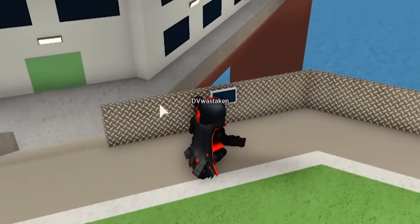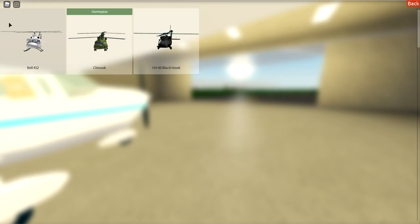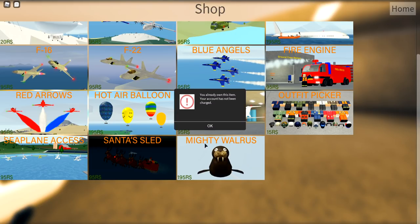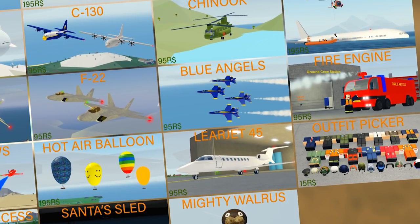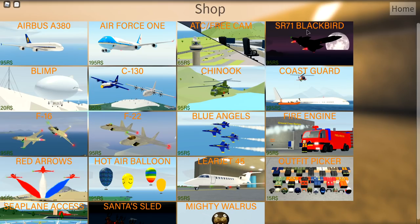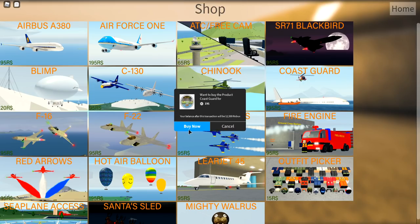Let's go and look into this and see what I've got. This oil rig only supports helicopters so we need to change back to the main screen. Under the shop you can see they've added new stuff. I've got the mighty Walrus, I've got everything - even the seaplanes, the Santa sled, the Red Arrows - everything except the coast guard. This is part of the coast guard update, so we're going to go through all the new stuff.